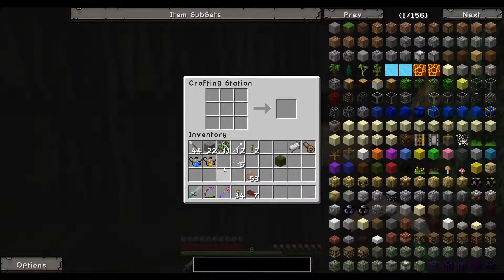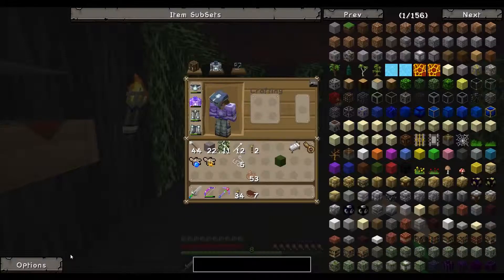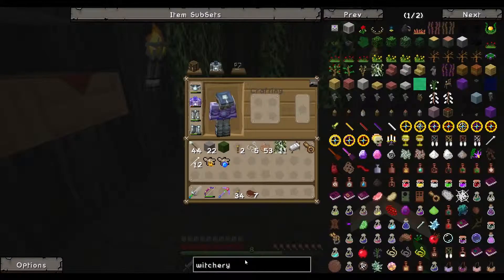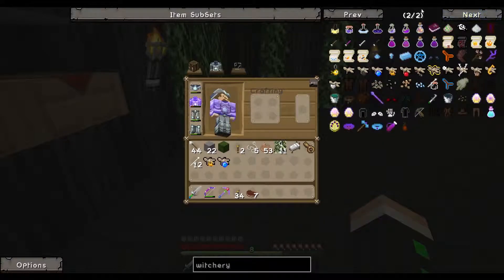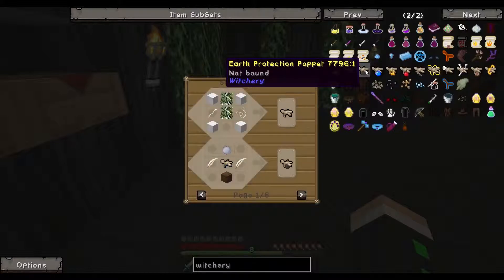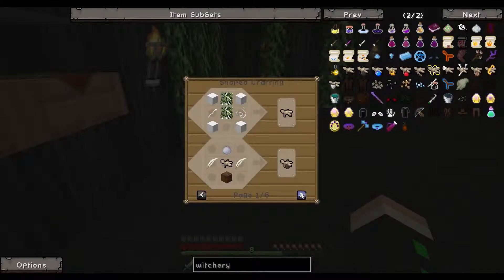I hate when it doesn't do that right. Bat and amber moss — let's split two of that. There's a fire protection poppet. Let me check my wiki again. Here's the earth recipe — I guess it shows you when I make it.